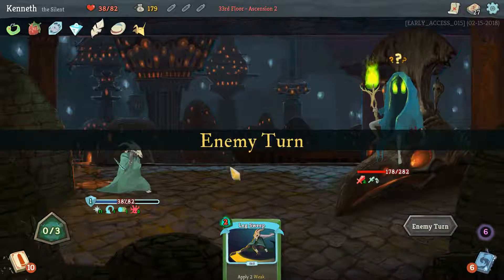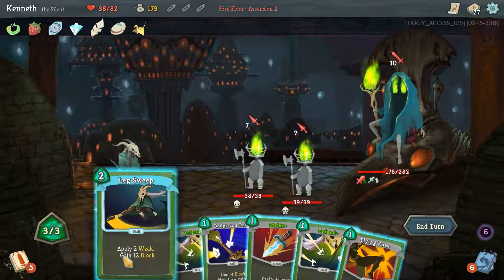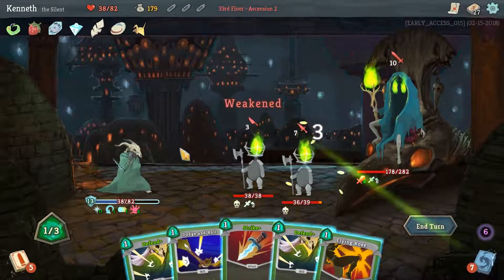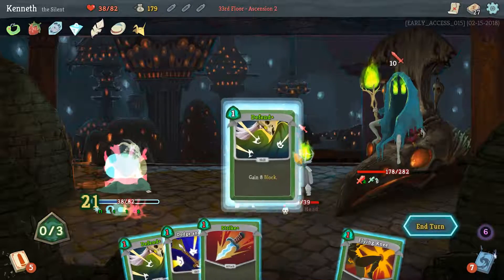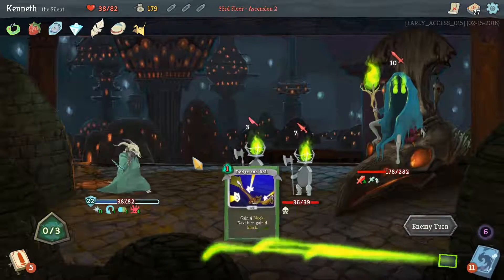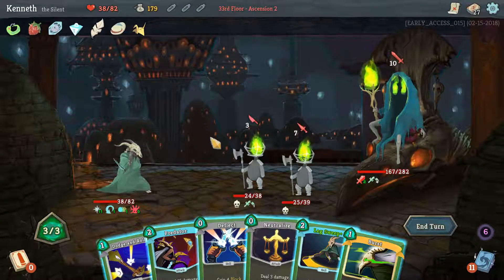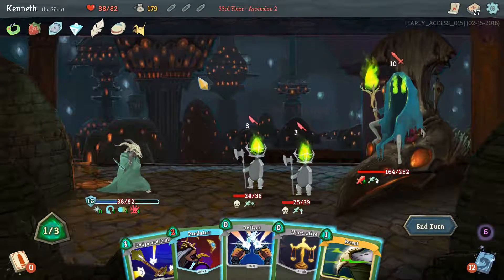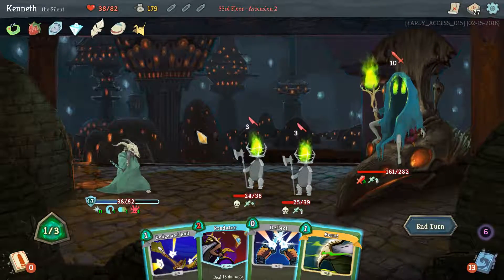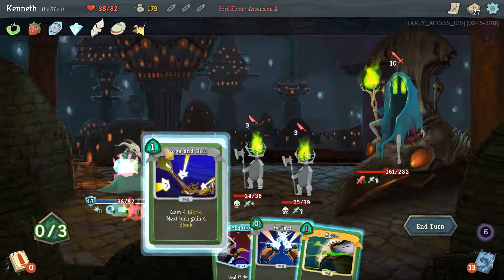We will need to once we get Wraithform going. This is a good Leg Sweep Predator turn. Let's keep the other Leg Sweep. Not sure what he's going to do here. We'll Wraithform then in that case. I don't remember if he respawned his minions — is he going to? Indeed. That's a bit tough. He's Weak. I think that is going to be Weaks on these guys now. That's 20 coming in — probably Defend then, and hold on to Dodge Roll. At least they're going to wreck each other pretty quickly on our 11 Thorns.